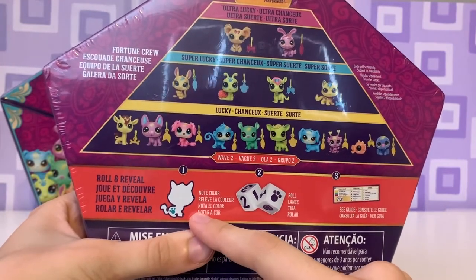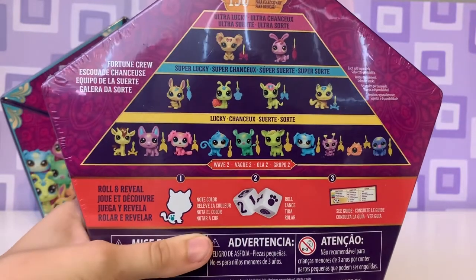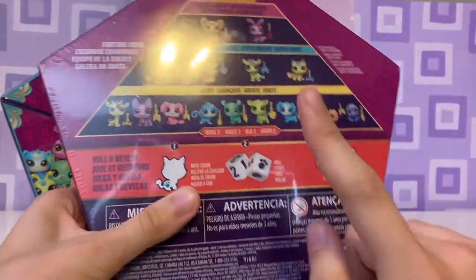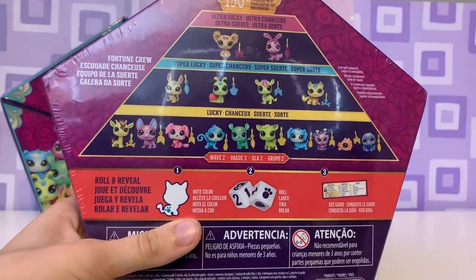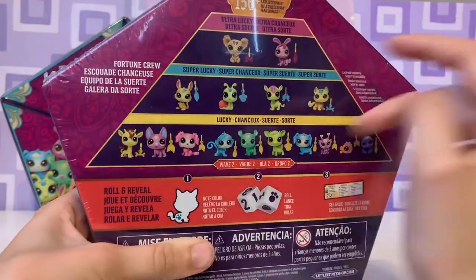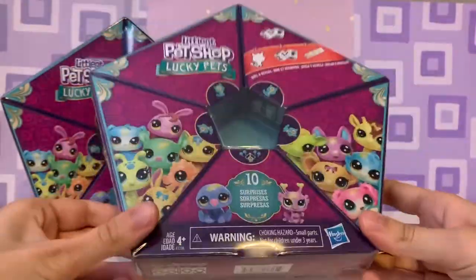There's this thing which I figured out last time — I think it's the color of the pet — but apparently I forgot. I figured this out last time and apparently I didn't. You know what, I forgot everything about this so we're going to relearn it today. Fortune Crew — there's 150 plus pets to collect. But not in here.